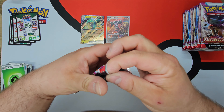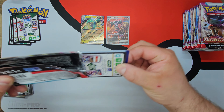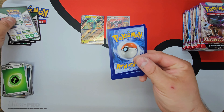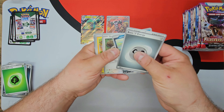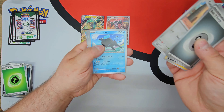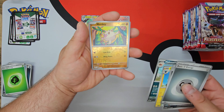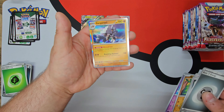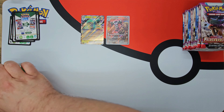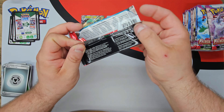Hopefully we start getting way luckier than I did on the Scarlet and Violet base set. I just did not get any good pulls — I feel like I had to buy a bunch of them. I still have to get more because I just did not get a ton of Secret Rares. Garnacle right there, one of the new Pokémon — kind of cool, I like the concept on that one.